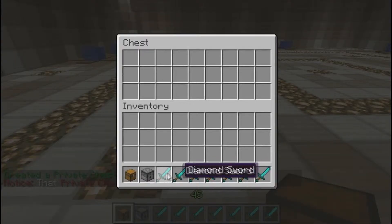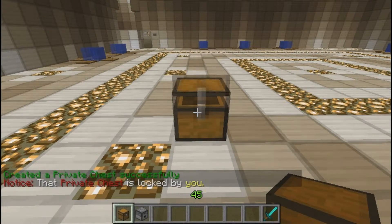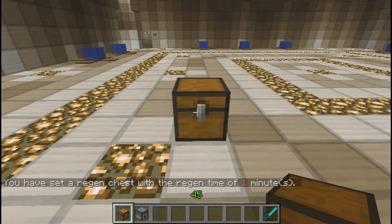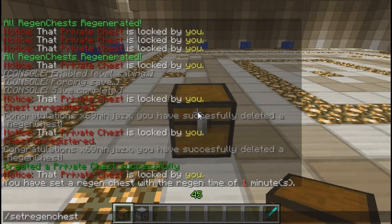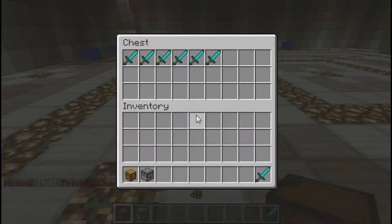You place the chest down, put the items you want in it, and then you type in slash set regen chest while you're looking at it. You can type in 1 for one minute, 2, 3, like 5, and you can go up to like 20 minutes if you want, but that's a long time to wait.